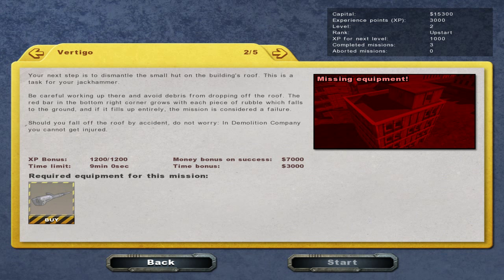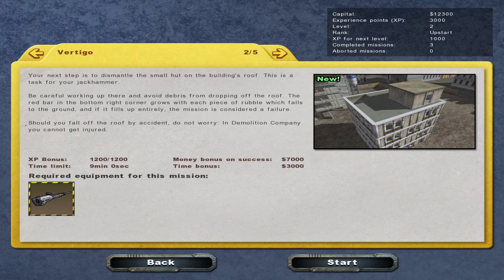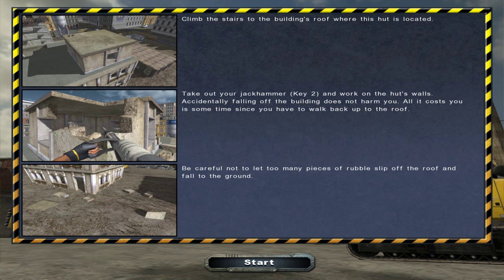Should you fall off the roof by accident, do not worry — in Demolition Company, you cannot get injured. Well, that's kind of helpful. Okay, so I need a jackhammer. I don't think I've ever used a jackhammer before. Let's have a go.